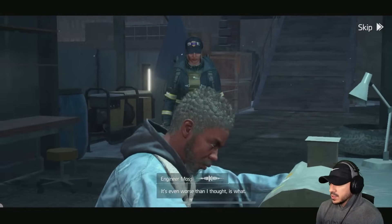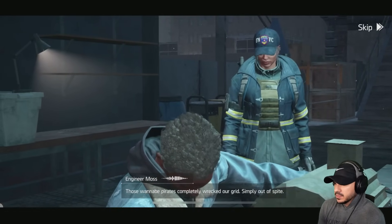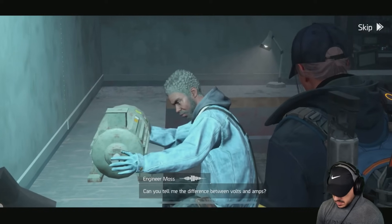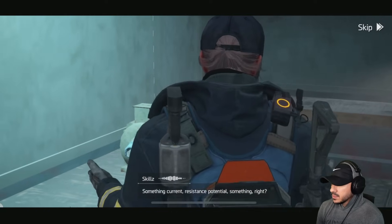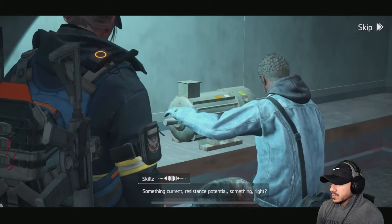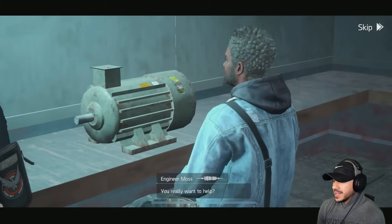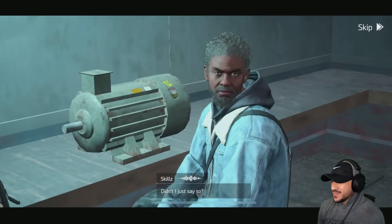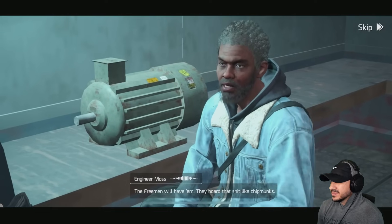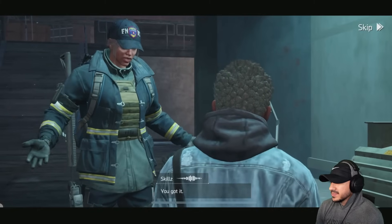The engineer reacts: 'It's even worse than I thought — those wannabe pirates completely wrecked our grid, simply out of spite.' We offer to help and he asks if we know the difference between volts and amps. He says: 'I need parts — electrical components. The Freedom will have them, they hoard that stuff like chipmunks. Bring me back what you find, it'll make a difference.'